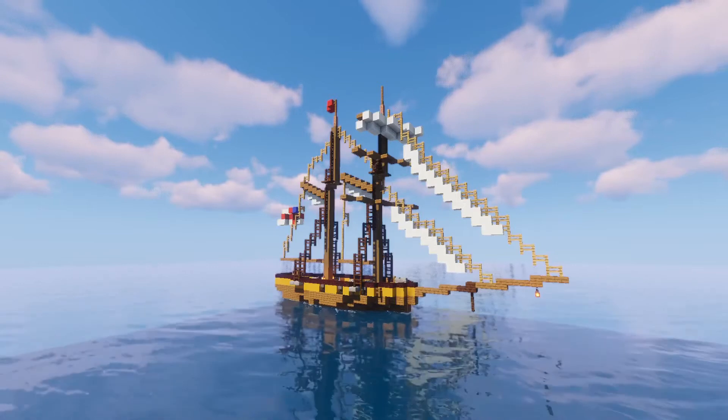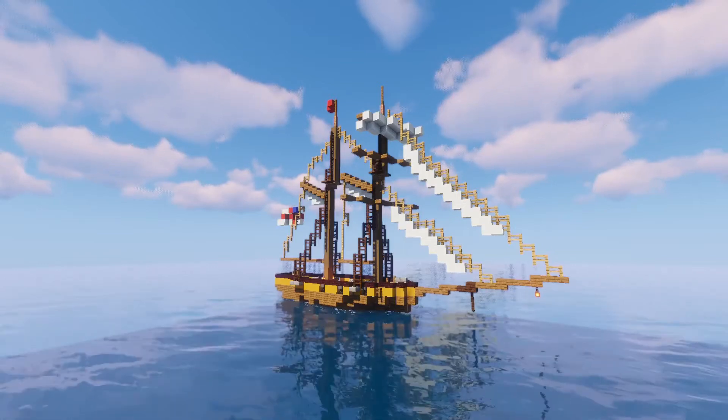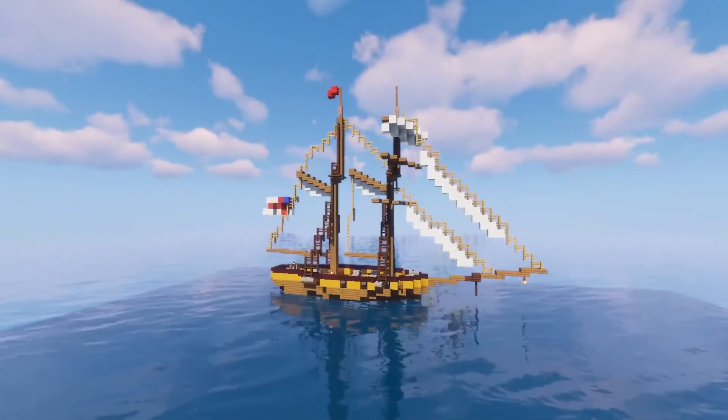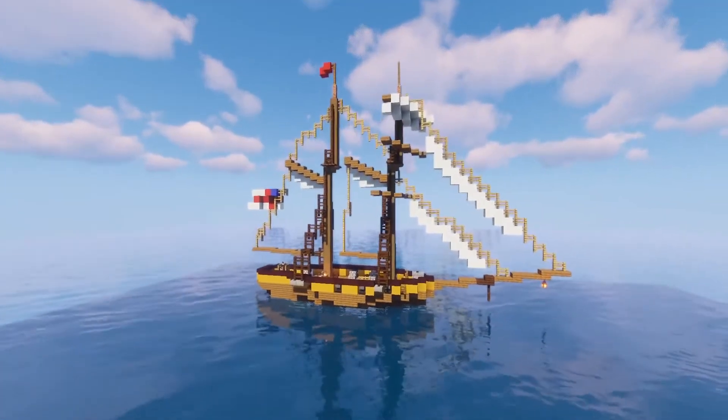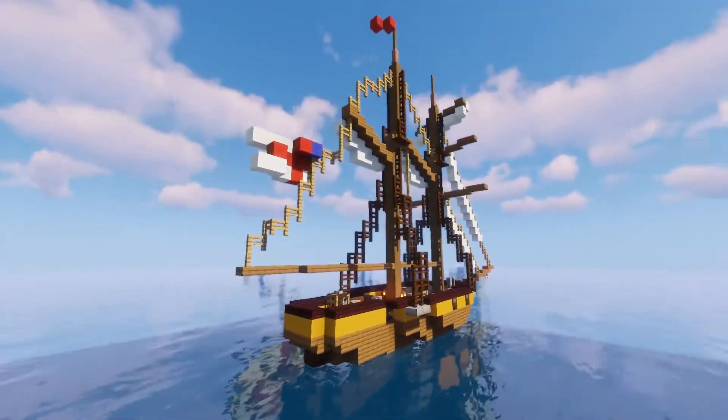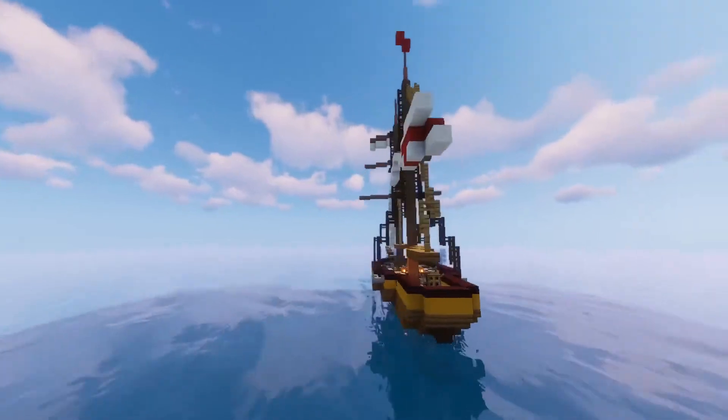Today I'm going to show you the Adonis class naval schooner. It's a British naval schooner built in 1806 — they built a few of them, it was a whole class of schooners. It's another of the ships you can find in the game Blackwick, so check out the other Blackwick ships if you're interested in that.